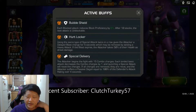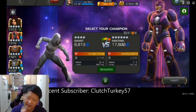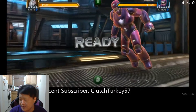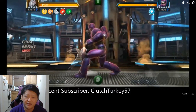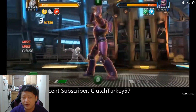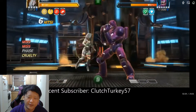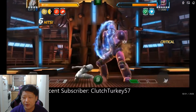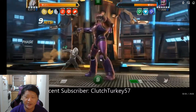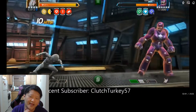I go in with Ghost — a great option even without Wasp's synergy. Ghost is absolutely great for Hurtlocker and Special Delivery because she doesn't have to worry too much about the limited number of hits, and the extra power gain makes it really easy to rotate between special twos and special ones. I forgot I don't have Wasp's synergy so I end up throwing a special two at the wrong time.